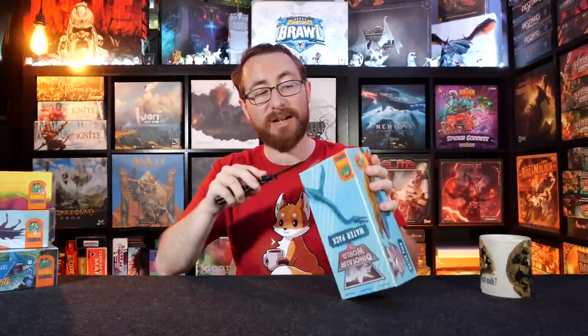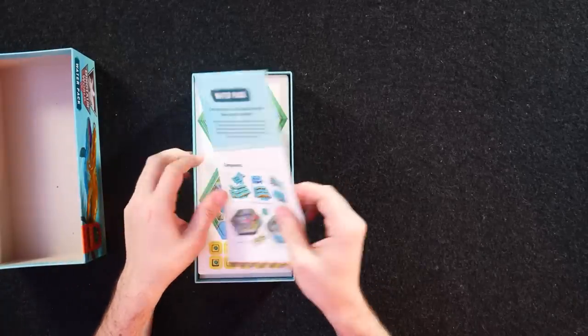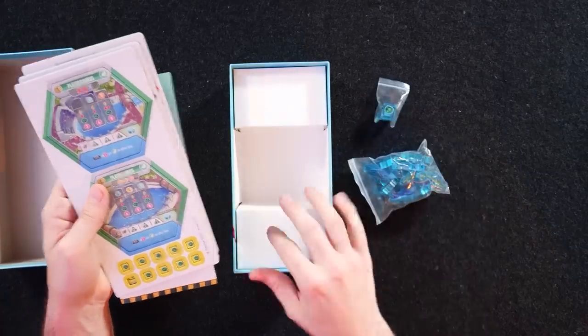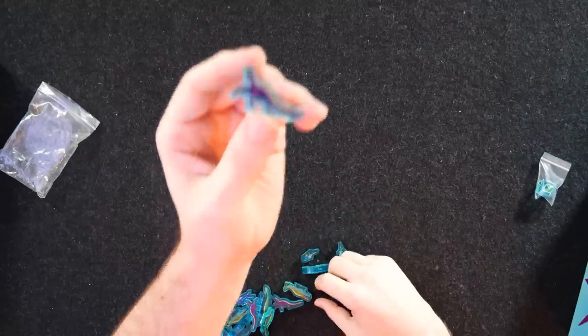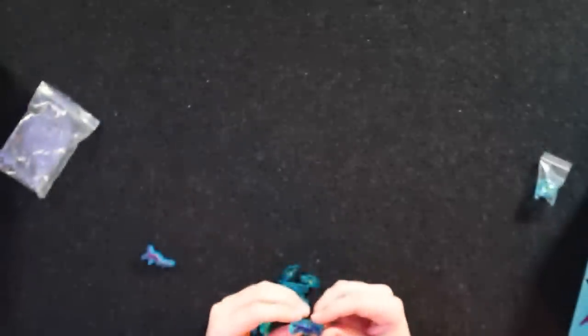Box number two — we have the Water Pack. These are expansion packs to Dinosaur World. I don't know what they do or how they impact the game. I vaguely remember from the Kickstarter when I backed it but didn't lock any of that into memory. I do know we have additional dinosaurs for these various packs. The water dinosaurs are going to be particularly cool — hopefully. And they are nice and shiny. You can see they have that acrylic look going on. They do look solid. Little shimmer and shine!